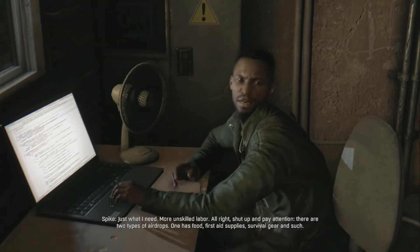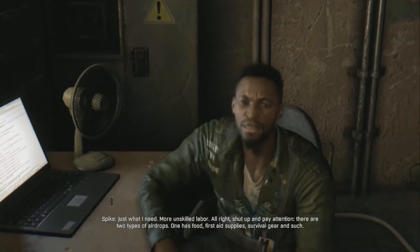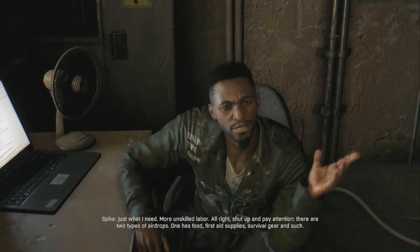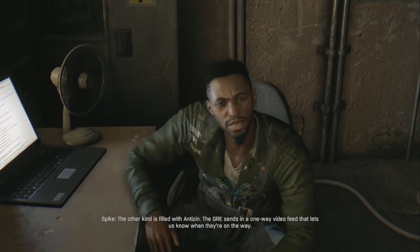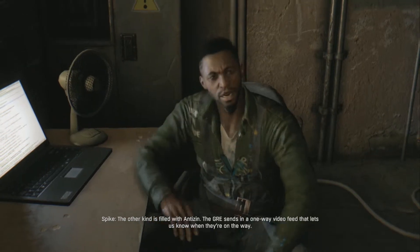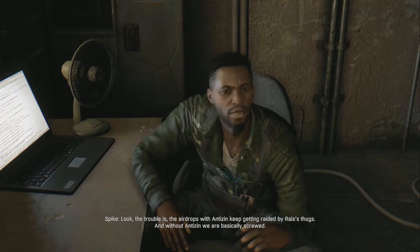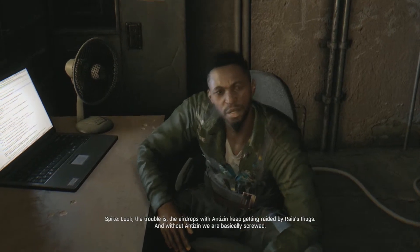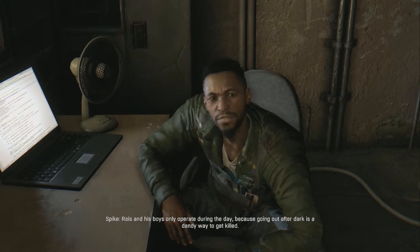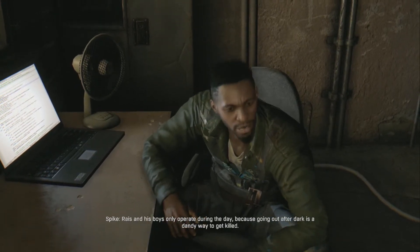I'm Crane, working for Spike. He's going to give us our first job. 'Shut up and pay attention. There are two types of air drops — one is food, first aid supplies, survival gear and such. The other kind is filled with antizen.' Spike might not be his real name — maybe his hair is kind of spiking. His air drops are getting raided by Rais's thugs, and without antizen we're basically screwed.